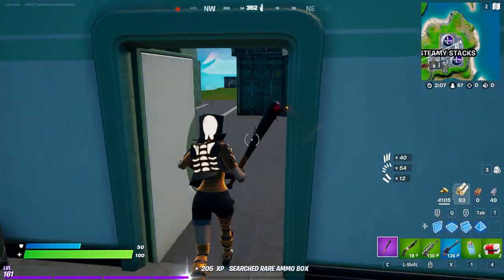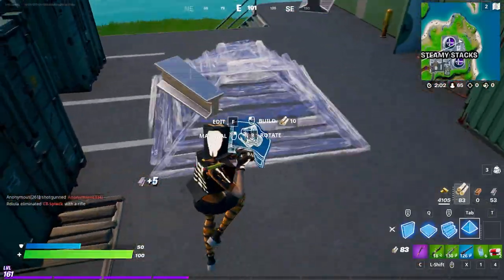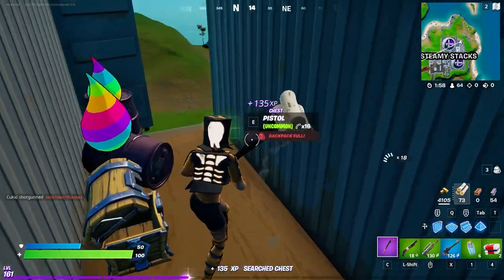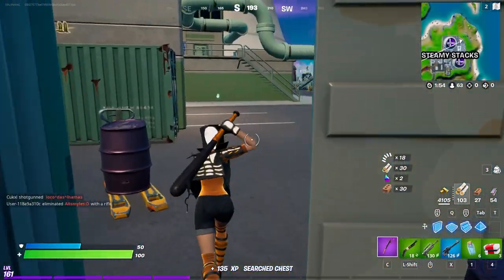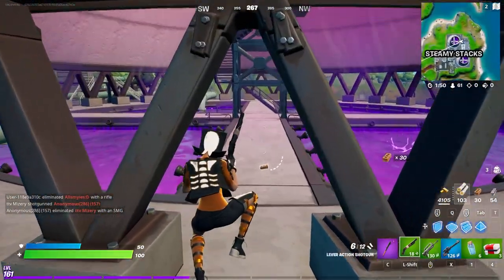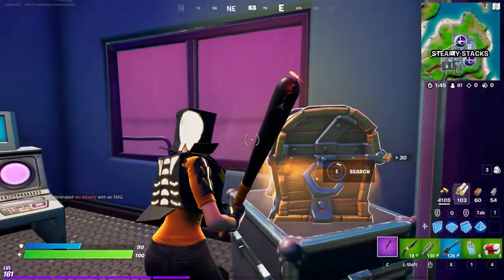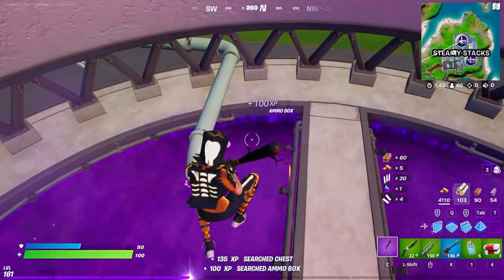Arena is always so much more fun when the points reset — games are a little bit easier, less sweaty. Did they fix that where you could destroy those with builds? You used to be able to one-shot those things — I think they patched that. Kind of lame; I liked destroying those with my builds, it made it so much easier than having to break them down or build up to them.